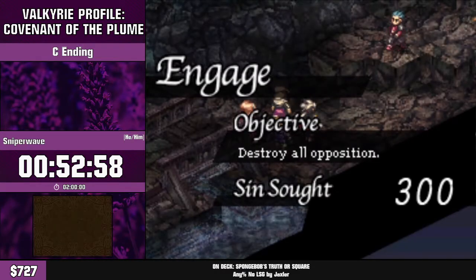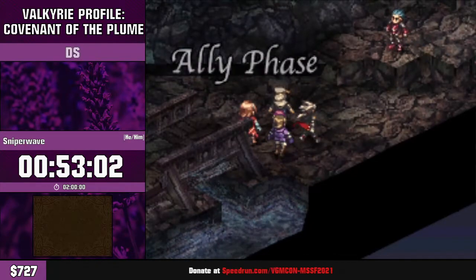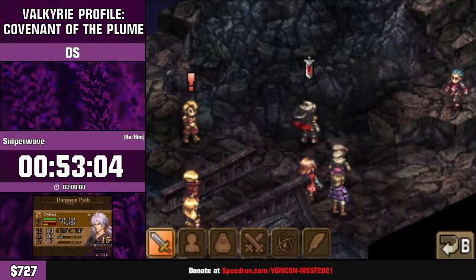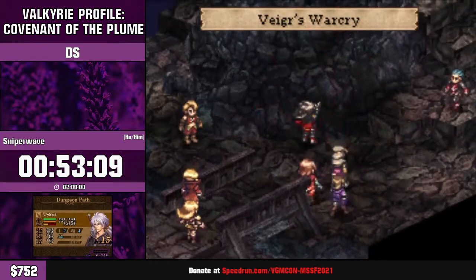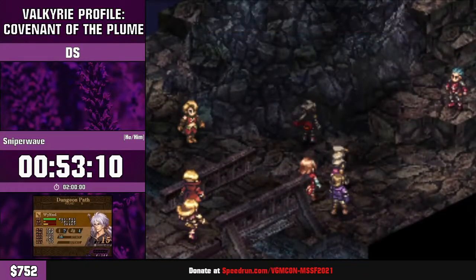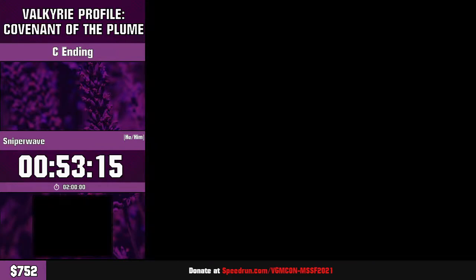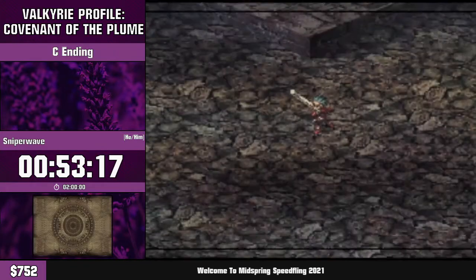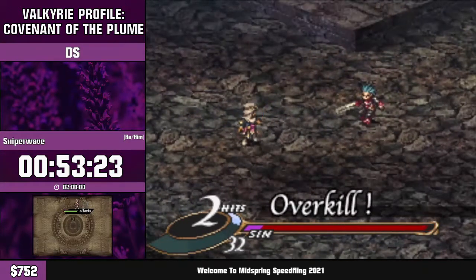We do not get a save between some fights — this being a prime example — but this is where Vega's War Cry shines. Vega's War Cry is an ability that gives sudden death to every single attack. Sudden death kills an enemy outright — it has to be alive, it cannot be undead or an inanimate object. Whether it triggers depends on the magic stat of the user, and we have two mages, so you can see how this fight is going to go.